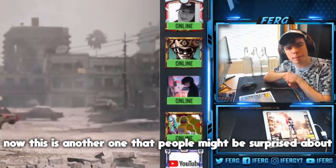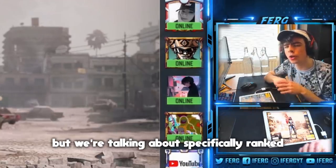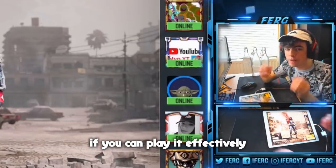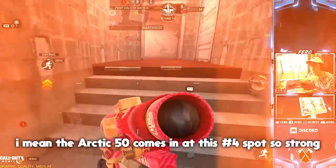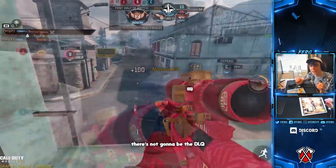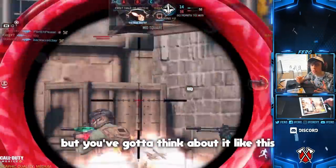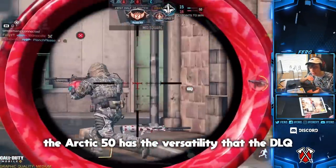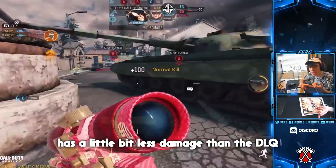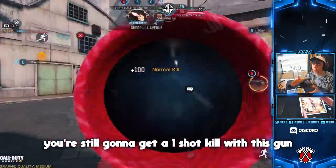Now this is another one that people might be surprised about. There are a couple of sniper rifles that are really good in this game, but we're talking about specifically ranked — what gun is going to get you wins if you can play it effectively. That is the Arctic 50, coming in at number four. It's the only sniper on this list. The Arctic 50 has the versatility that the DLQ and the Locust just don't have. It has basically the same damage as the Locust and a little bit less than the DLQ, but as long as you're hitting them in the chest and above you're still going to get a one-shot kill.